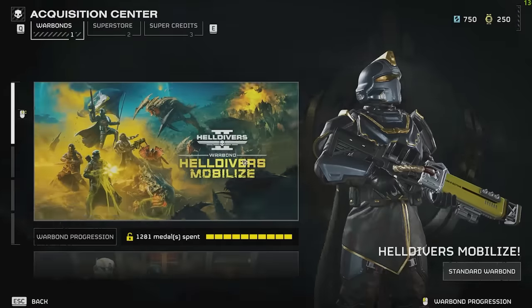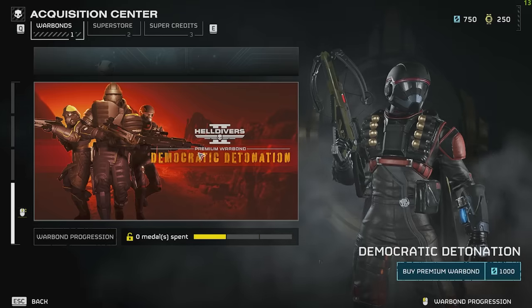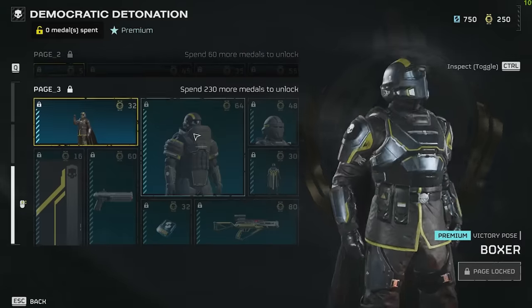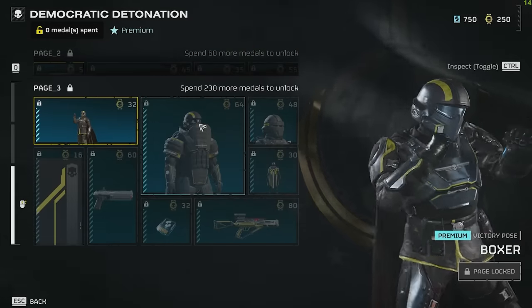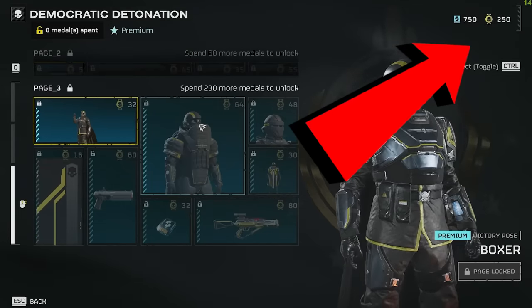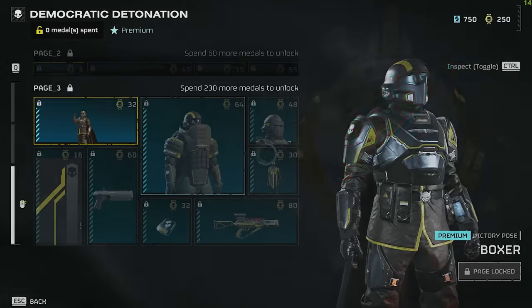Brand new war bond today — we've got the Democratic Detonation. We're going to be taking a look at it. I've already gone over the weapons in detail for pretty much everything on this war bond. If you want to take a look at everything reviewed and stuff, we've even made a tier list for the best weapon. Go to the top right and click the cards and you'll see a link to my Democratic Detonation video.